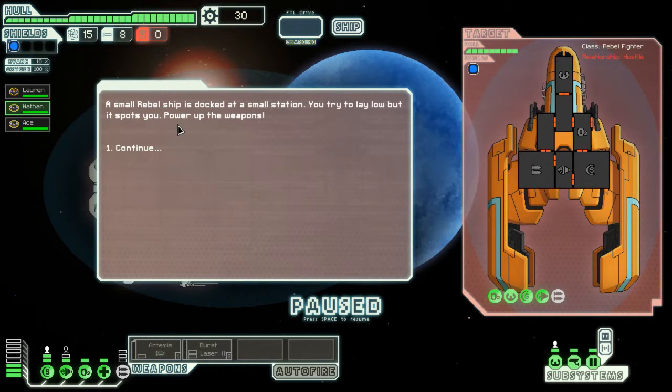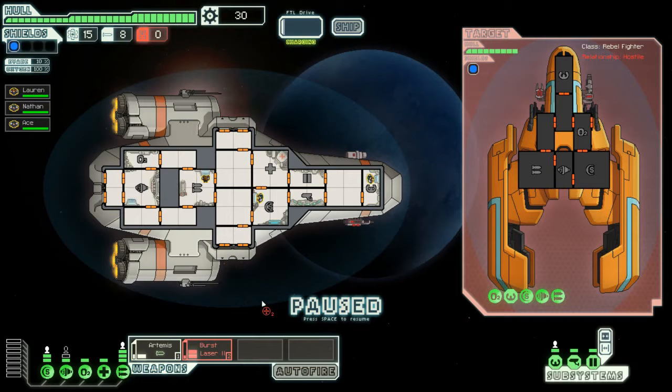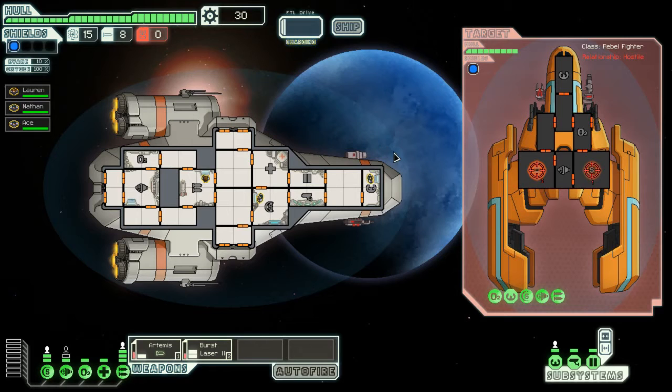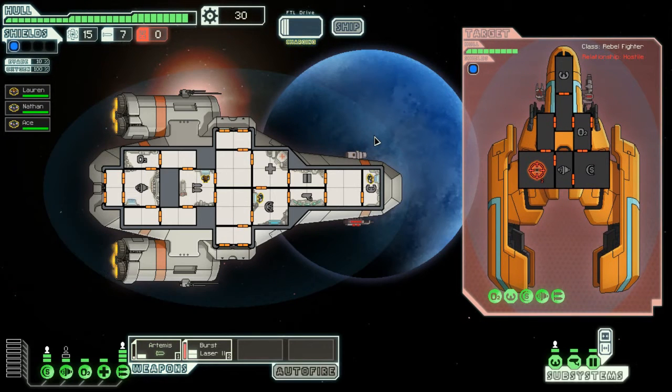A small rebel ship is docked at a small station. We try to lay low but it spots us — power up the weapons! Alright, so we're going to do our first battle in open space. Let me pause it. We want the Artemis missile to target their shields, and the burst lasers to target weapons.